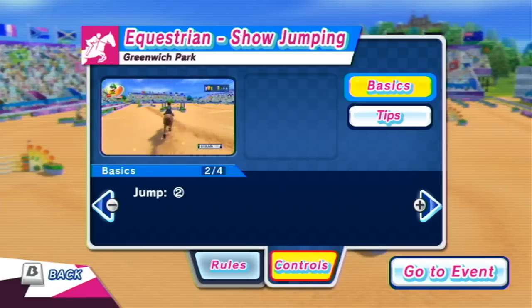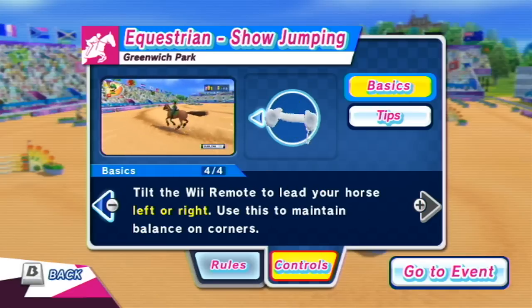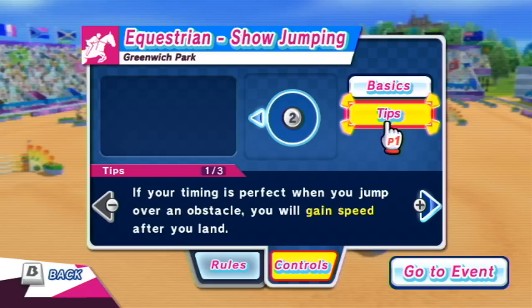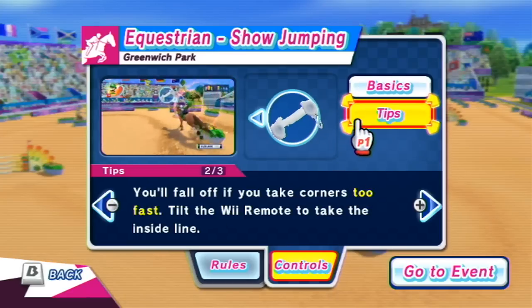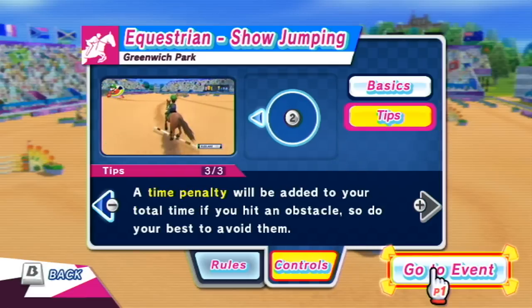Two to jump. So we're going to be like this — galloping. Swing the Wii remote when 'Go' appears for a starting dash. Tilt the Wii remote to lead your horse and maintain balance on corners. If your timing is perfect when you jump over an obstacle, you gain speed after landing. You'll fall off if you take corners too fast. A time penalty is added if you hit an obstacle, so do your best to avoid them.